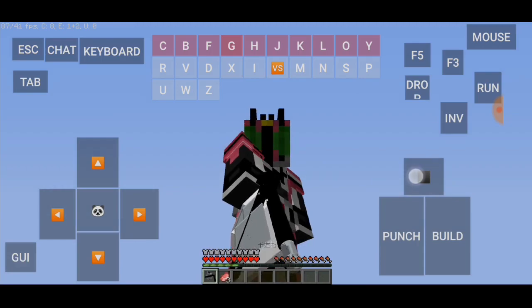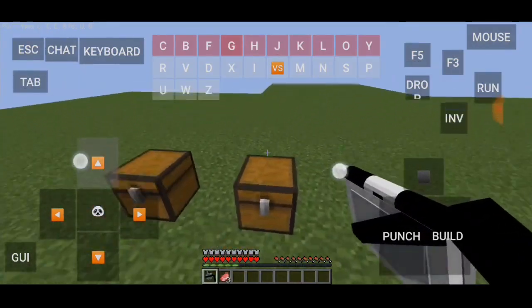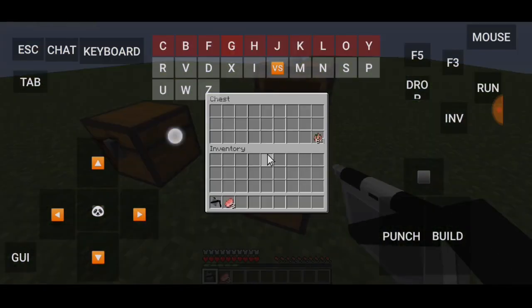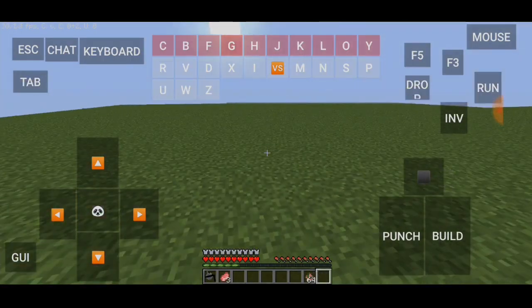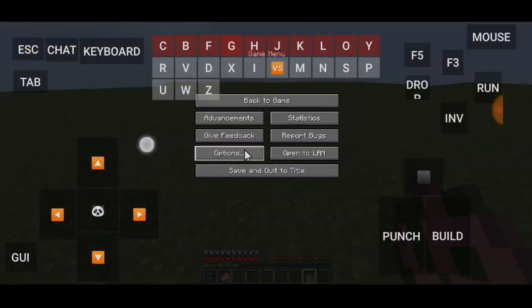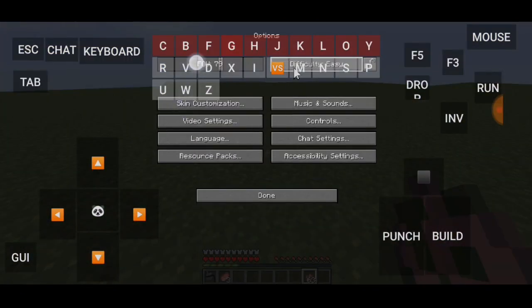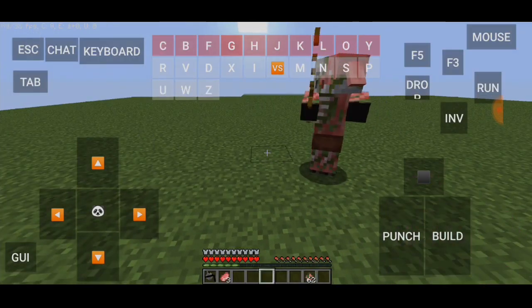Jadi senjata yang bisa tembak-tembak ya kan. Kita ambil item sebelah kanannya juga. Sekarang kita coba keluarkan zombie piglin ya, kita bakal coba lawannya. Bentar, aku harus matikan dulu mode peaceful-nya jadi normal. Sekarang kita keluarkan zombie piglin-nya.